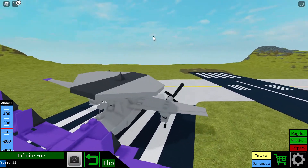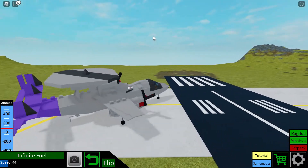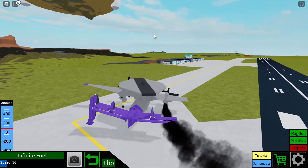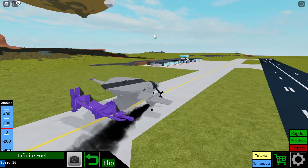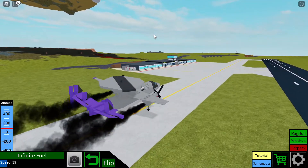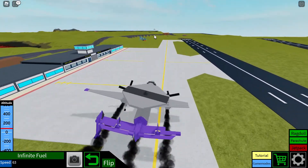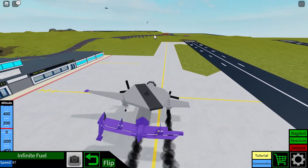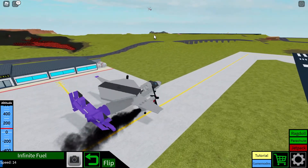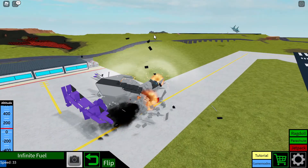Since we got blown up, I'll show you guys the smoke effects. I can produce black smoke from my right engine, left engine, and the fuselage itself - pretty similar to a lot of my other aircraft in terms of that. And also just like my other aircraft, I can completely destroy this thing using explosives, as seen here.